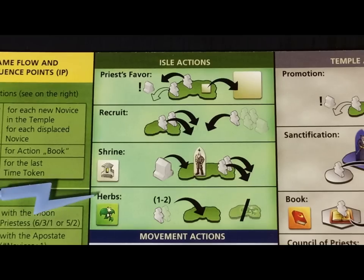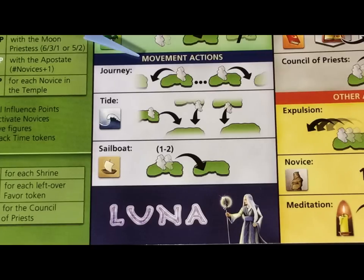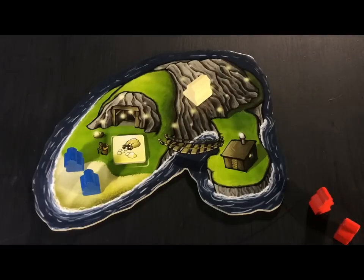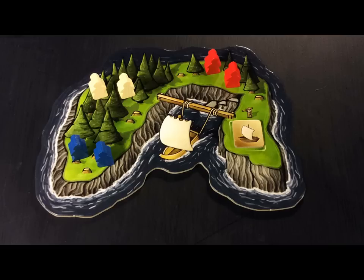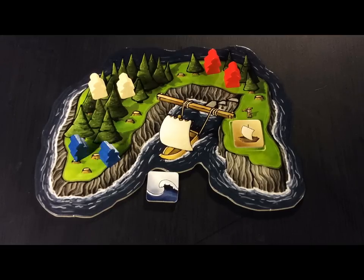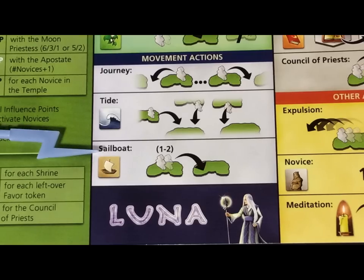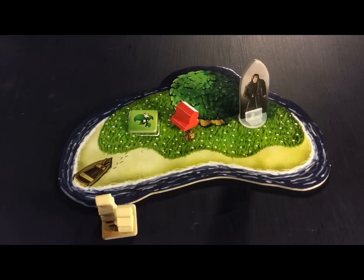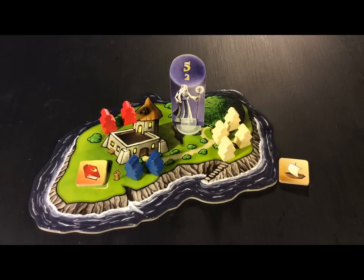The herb action allows you to reactivate one or two novices on one island when you return this token. Other actions you can take are movement actions. With the journey action take any number of active novices and rowboat them to any number of islands — they are inactive after this tiring journey. With the tide action you return a title favor token and the tide takes any number of active or inactive novices to any number of islands; they are all exhausted from swimming and are inactive afterwards. With the sailboat action you return a sailboat favor token and move one or two novices from a single island to another single island; however these novices are still active and can be utilized for another action this round.